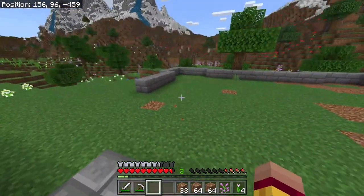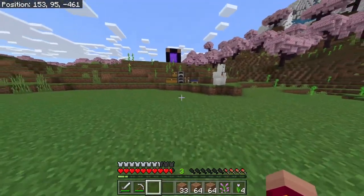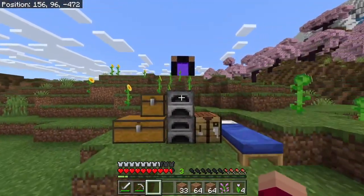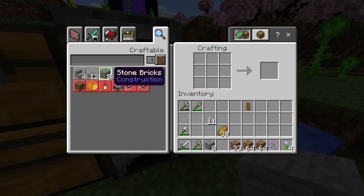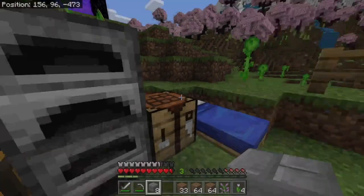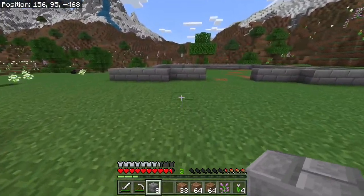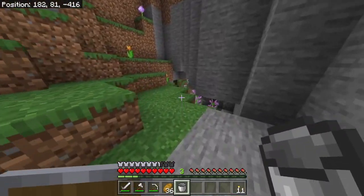It looks like we wouldn't have finished it either way. At least we have the outline and an idea of how big it's going to be. We ran out of coal and we need more cobblestone — this gives us the perfect excuse to go mining. Let's go in through this way.